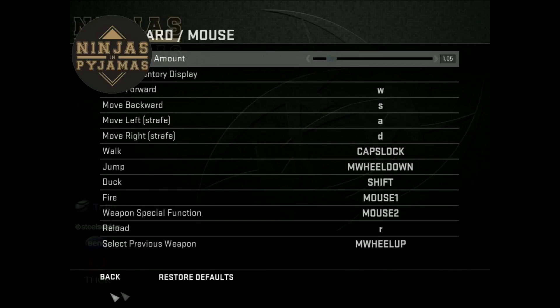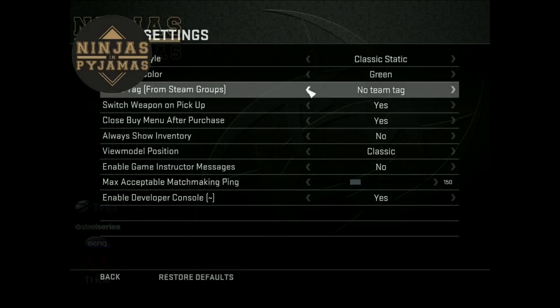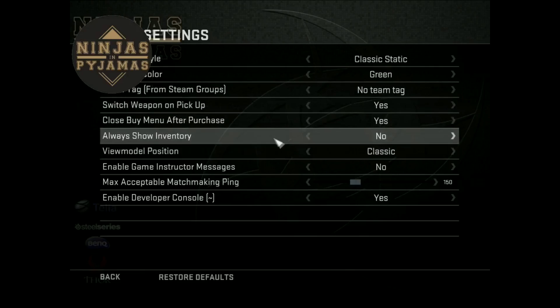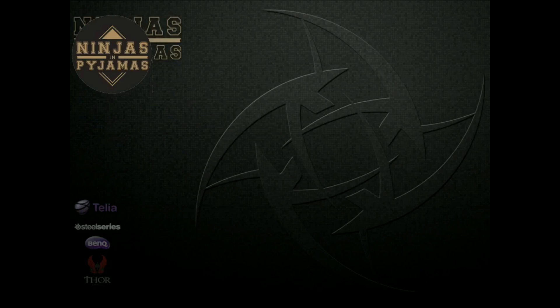Game settings: classic static crosshair, green, no nametag. Switch weapon on pickup — yes, I'm a newbie. Always show inventory — okay, I'll use it. There we go, so that's how it looks.